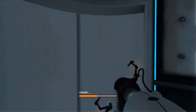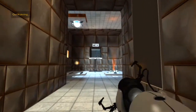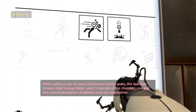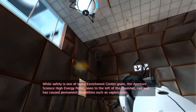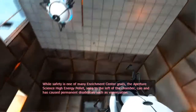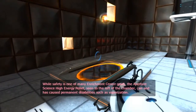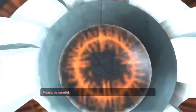It was already going up when I stood in it — that should get tested! Safety is one of many enrichment center goals. The Aperture Science High Energy Pellet to the left of the chamber can and has caused permanent disabilities such as vaporization. Please be careful. — What do you mean vaporization?